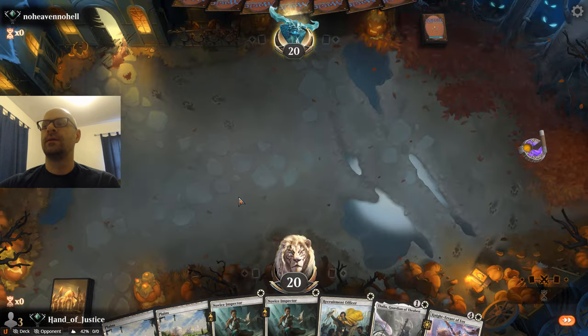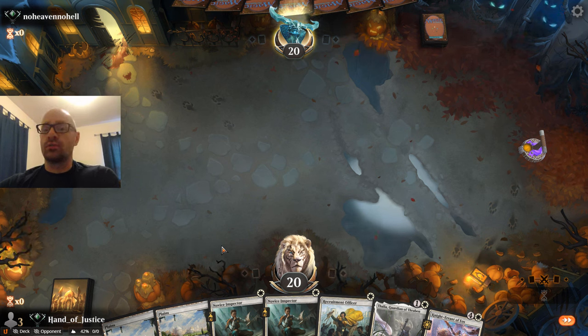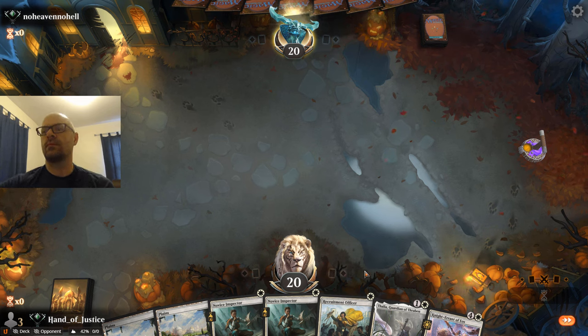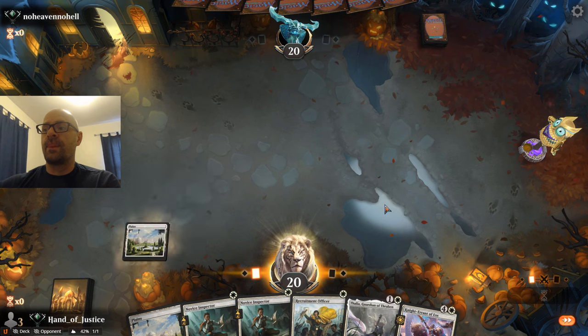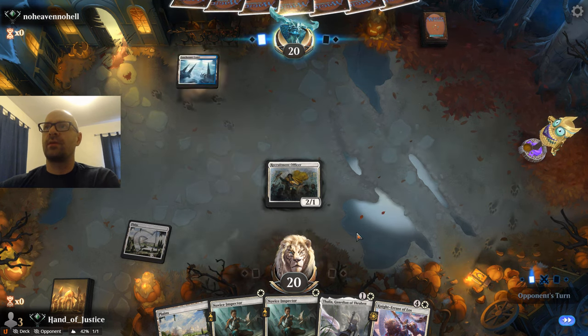This hand looks great, let's go ahead and keep it. Having access to four copies of Iganjo is really, really nice, especially in control matchups — there have been games I've won against blue-white control that I couldn't have won any other way. So opponent here is really thinking a lot about his opening keep. I like how the creatures are slotting in; all the extra lands make Novice Inspector and Recruitment Officer that much better. We'll lead out here with Officer against an unknown opponent — that extra point of damage right off the bat is always nice.